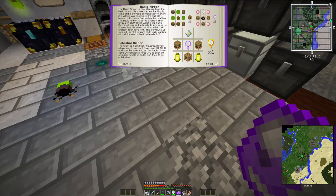The magic mirror is one step up from the basic mirror, as it uses an enchanting table and three storage bookshelves to craft it. It allows you to access the full 30 levels of portable enchanting. On crafting, the magic mirror is set to enchant from level one to three. Shift right clicking the magic mirror will cause the levels to increase by three times, so after the first click it will enchant from level four to six. Then there's the celestial mirror — the ever so magnificent celestial mirror allows you to enchant from level 30 to 60. Good lord.